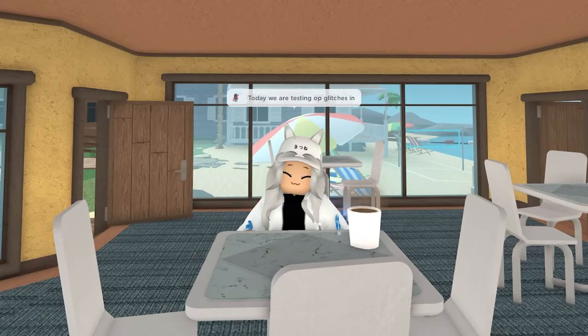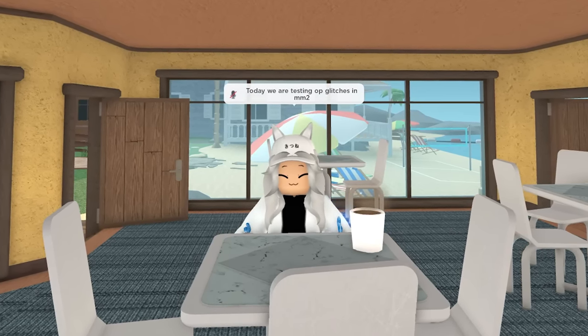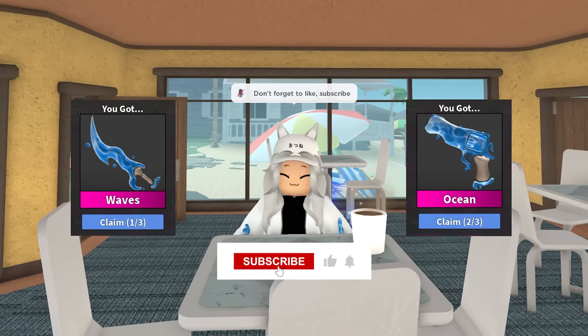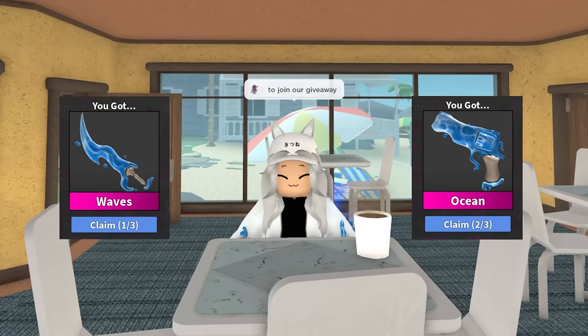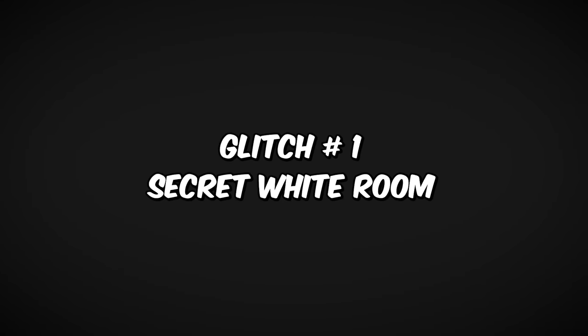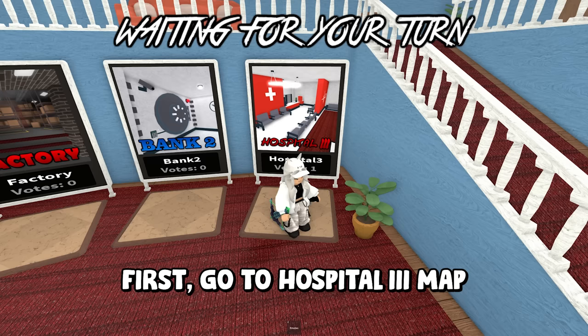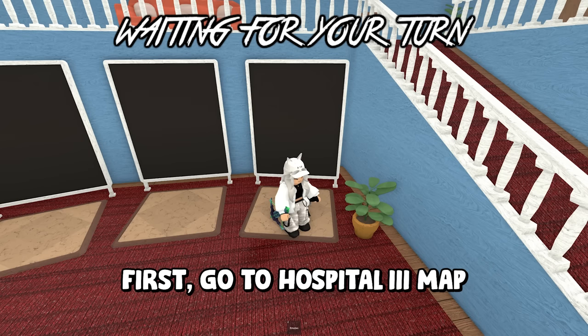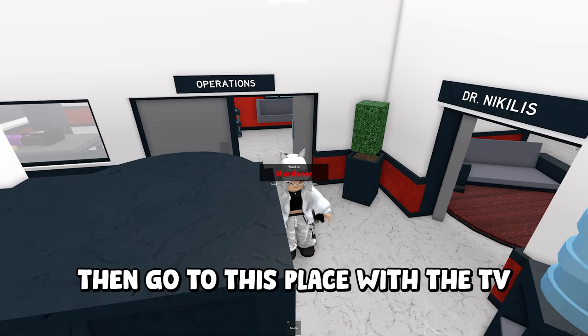Hello, today we are testing OP glitches in MM2. Don't forget to like, subscribe, and comment your favorite glitch in MM2 to join our giveaway. Glitch number one: Secret White Room. First, go to the Hospital 3 map, then go to the place with the TV.